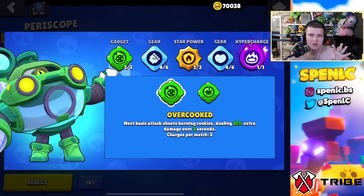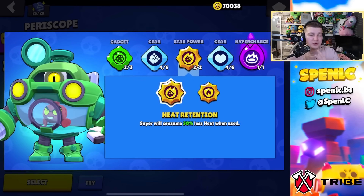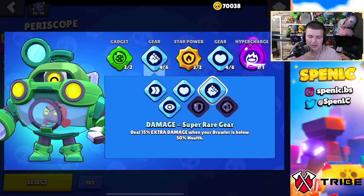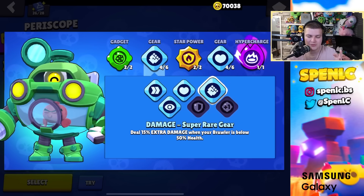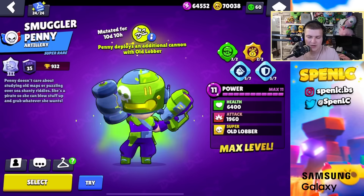Pearl: overcooked gadget 100% of the time, heat shield star power 99% of the time — the other star power is underrated against multiple aggro brawlers but heat shield is better overall. This gear combo pairs so well with Pearl especially after overcooked's nerf — never swap away from it.